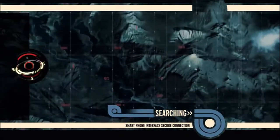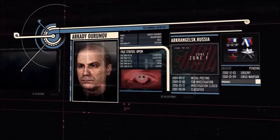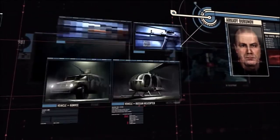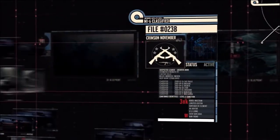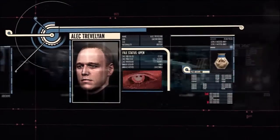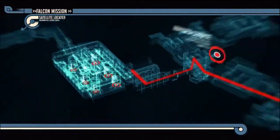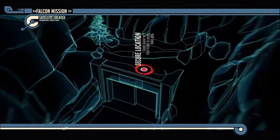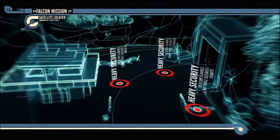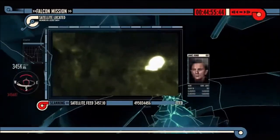Begin secure transmission. Good morning, 007. For the past three years, a high-ranking Russian general, Arkady Ourumov, has been stealing Russian military equipment and selling it on the black market. We have reason to believe he's about to ship a cache of high-tech weapons to a terrorist organization that has been targeting our embassies. Along with Agent 006, your mission is to infiltrate his base of operations, destroy the weapons cache, and if need be, eliminate General Ourumov. Agent 006 has already surveyed the facility. Time is of the essence — an unmarked cargo plane is already en route to pick up those weapons for the terrorists in 45 minutes. Do you copy? Confirm. We're in position. Good luck, James. MI6 out.